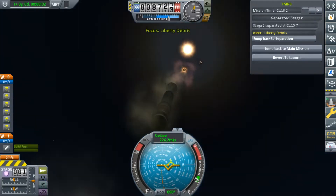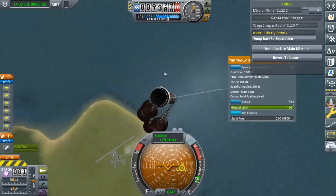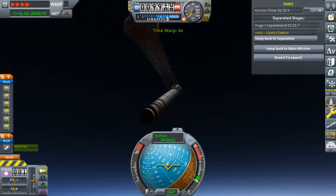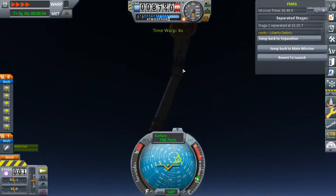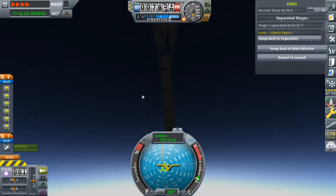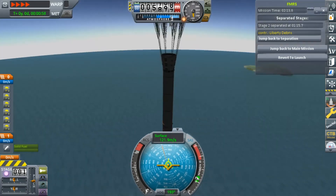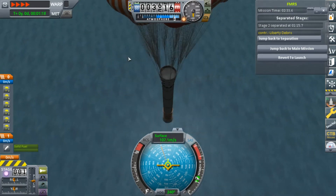When you click on it, the game needs to load, and you'll see we're now viewing this — or at least it's in our view. We can't control it because it doesn't have a probe core. It's now in physics range, so it can descend down, deploy its parachutes, and land safely.